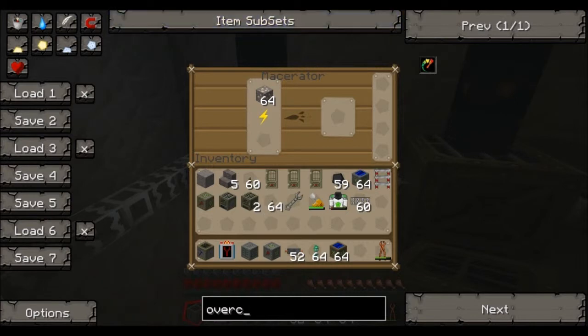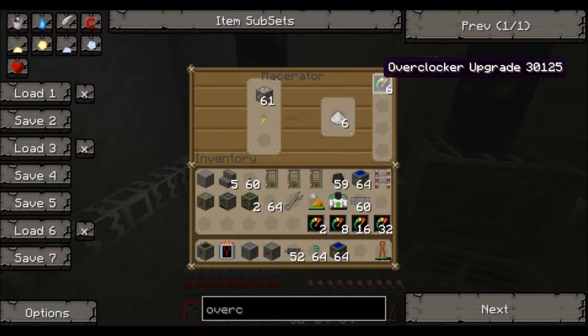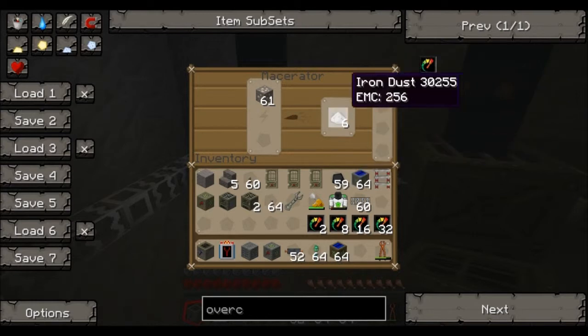I'm just gonna get these things called overclockers. Overclockers boost the machine's speed, which is really, really helpful. I've put too many in — it's wasting a lot of power.